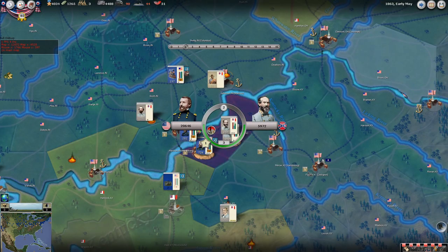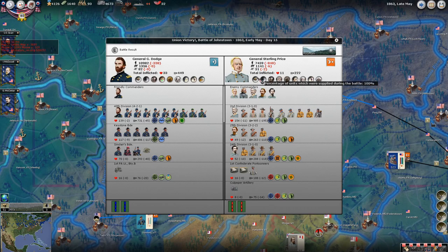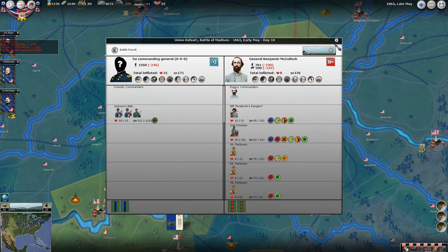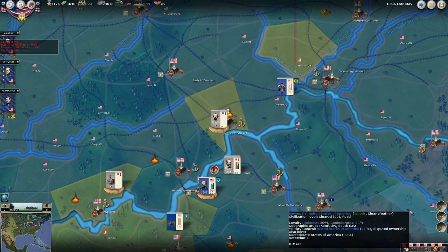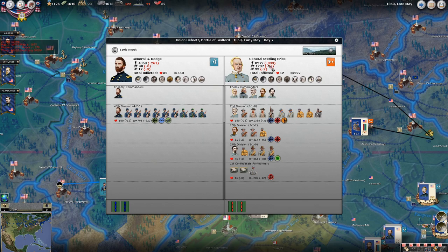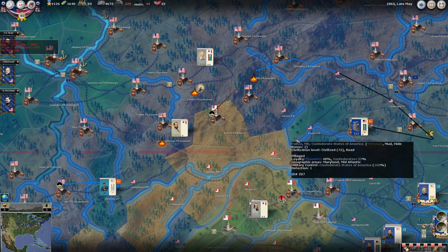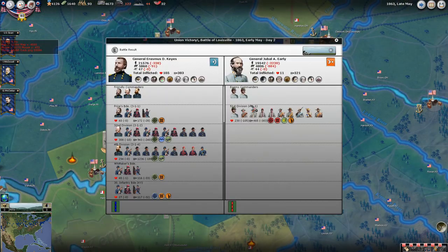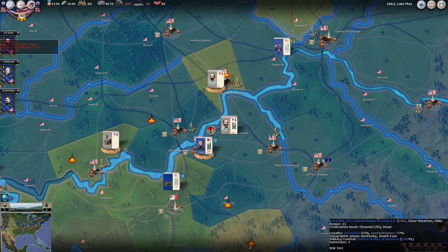That looks like Jubal Early if I'm recognizing that image right. We're making contact with some substantial Confederate forces in Louisville, but it looks like I've now got enough manpower to overcome whatever Leonidas Polk is throwing at me. Looking over combat for early May: we had a victory in Johnstown, Pennsylvania; a small defeat in Madison, southern Indiana; Granville Dodge up against Sterling Price — Union defeat there; and a significant victory by Erasmus Keys against Jubal Early in terms of casualties caused.